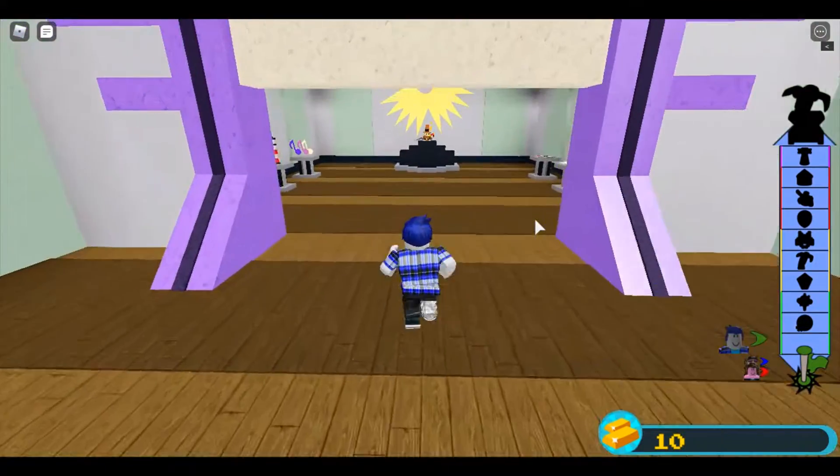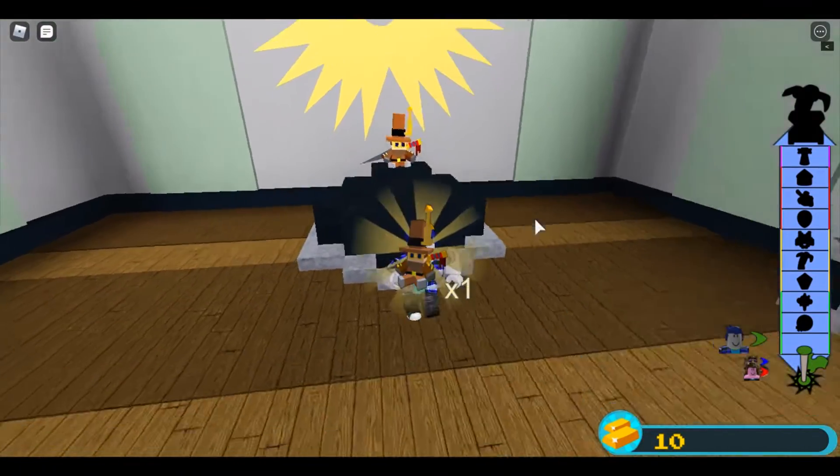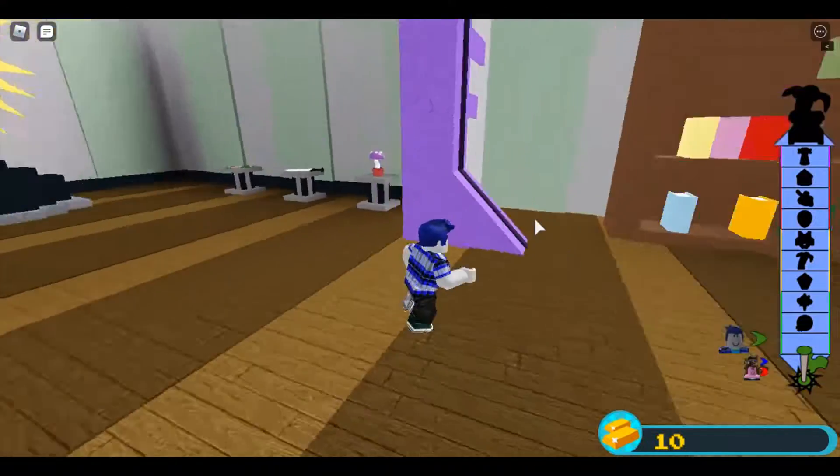And then lime green. And then this door will open. And as you can see, you can just claim this thing right here if you want — I don't know what it is, you can just claim it if you want.